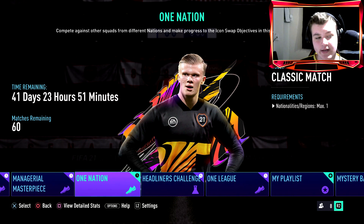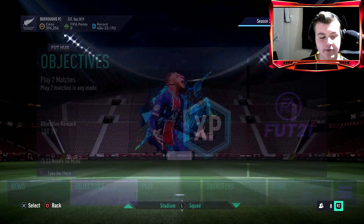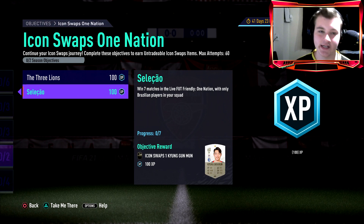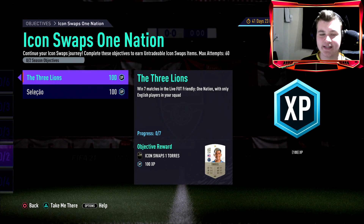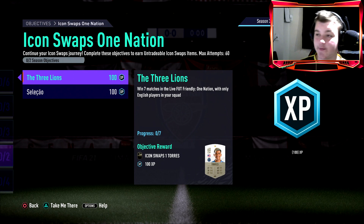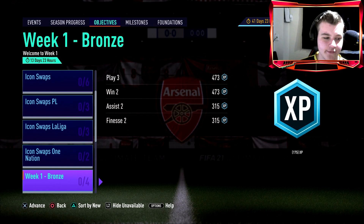Wait — the 60-game cap is only for one nation, not one league. You only need 14 wins out of 60 games for one nation — seven English, seven Brazilian. That's actually not bad; you only need roughly a 30% win rate doing golden goal and it'll be fine. Just be careful not to go over that 60-game limit. Setting a game cap on the community trying to help each other — not a great look from EA, but golden goal will still work.